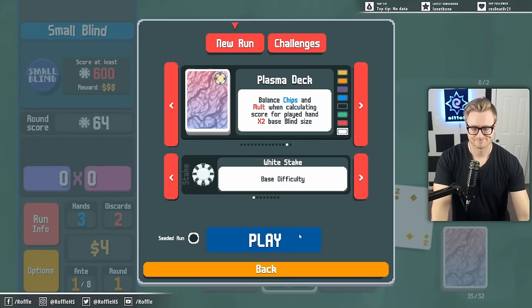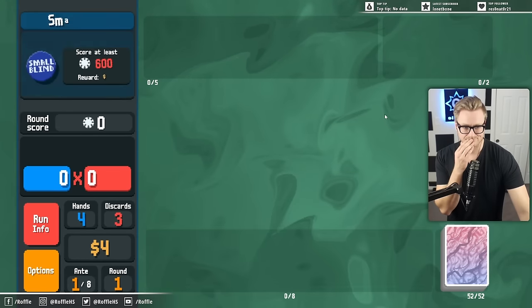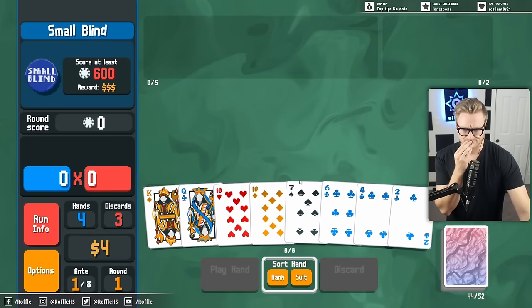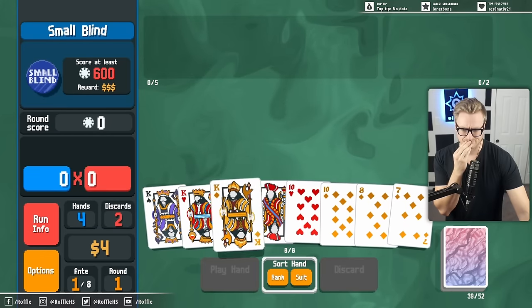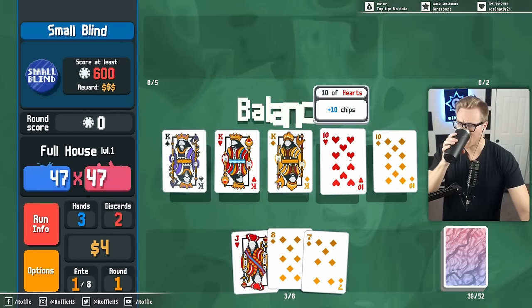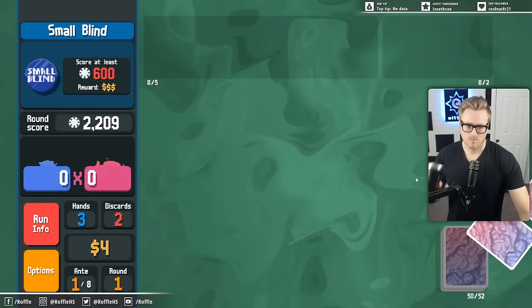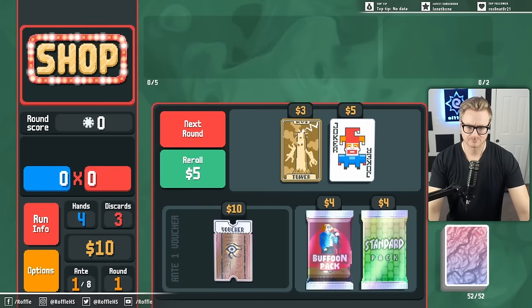Hey folks, in today's video we're trying out Lyman's Jank Junklers mod that adds 21 unique Jokers to Balatro. Early on in the run, a Lieutenant Joker showed up that ranks up all played cards in a high card hand. This allowed me to make most of the cards in my deck aces for some incredible late game scaling. Enjoy the video and I'll leave a link to the mod in the description so you can check it out for yourself.